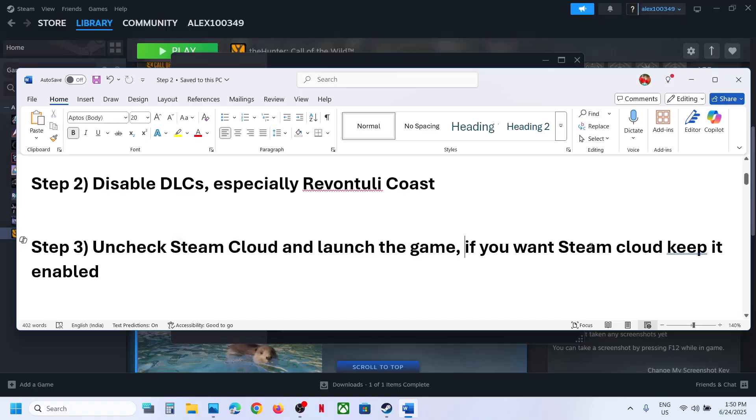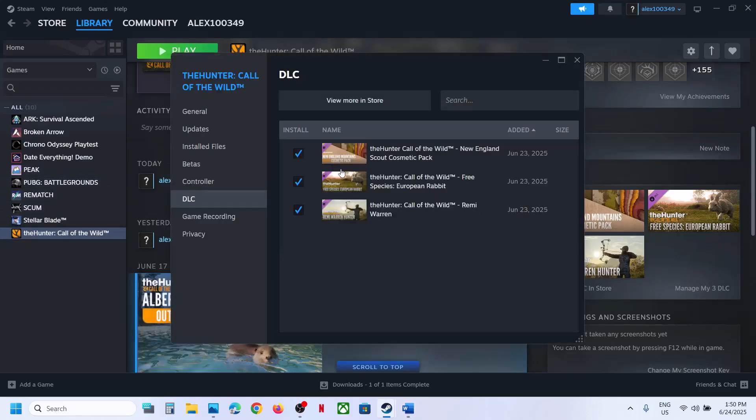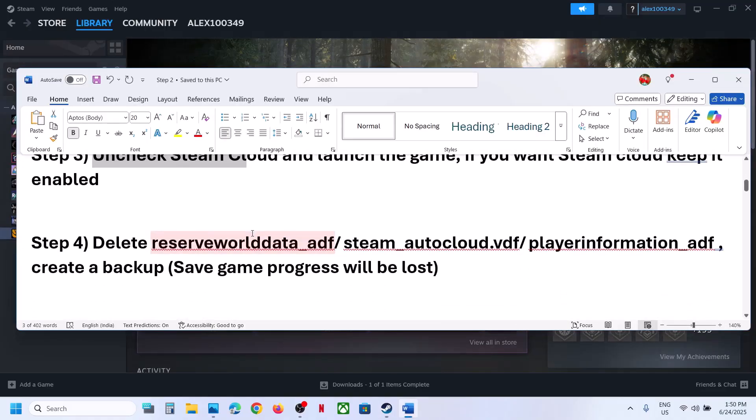If that does not work, uncheck Steam Cloud and then launch the game. If you want to keep Steam Cloud you can leave it checked. To disable it, right-click on the game, select Properties, go to the General tab, and turn off the option 'Keep game saves in the Steam Cloud'. Then launch the game and check.